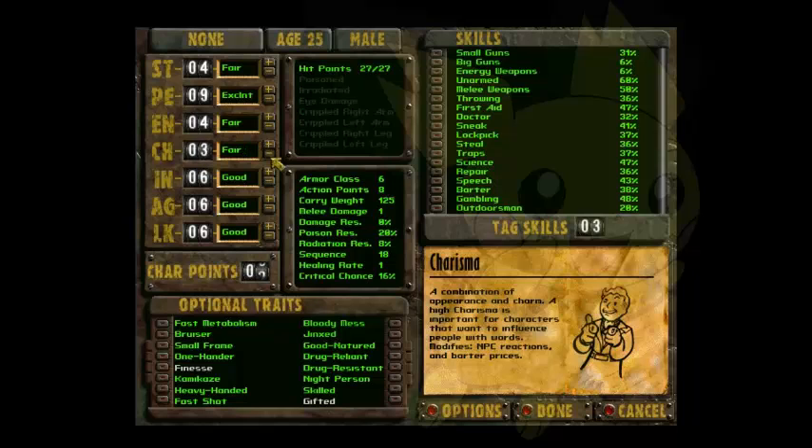Charisma is a horrible stat. It only affects your speech and two other skill sets that are completely broken. It's a dumb stat, and even if you're making a charming character, you don't need Charisma. Anyone will tell you to avoid Charisma — it's a dumb stat.